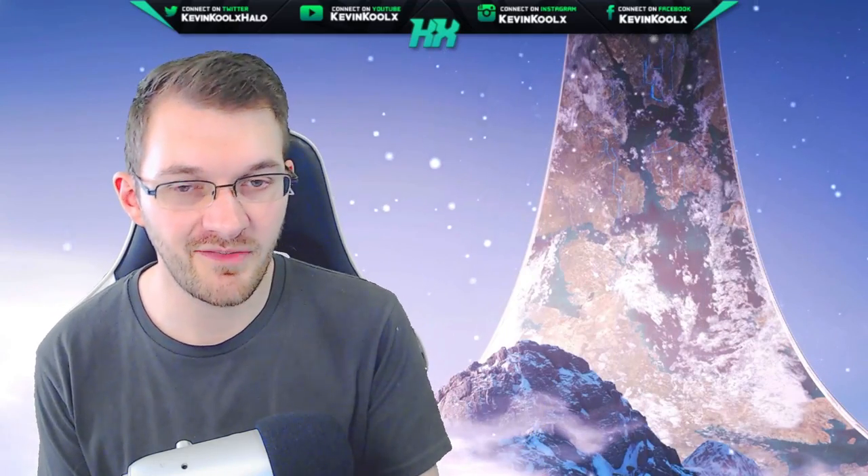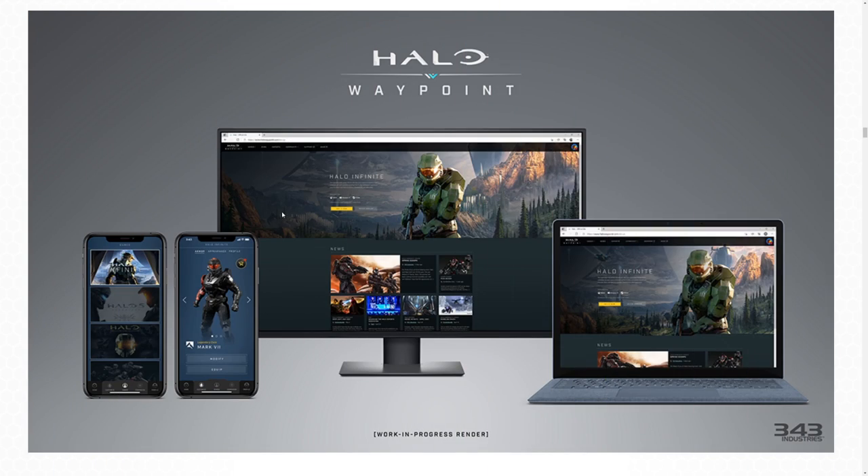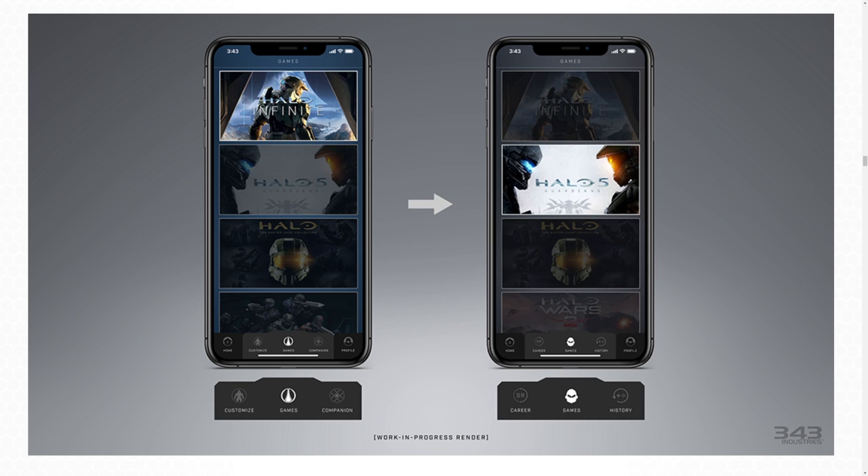The blog update goes into how Halo Waypoint plays into the experience of Halo Infinite. There will be a console version as well as mobile and PC versions. Within the app, you'll be able to customize your Spartan — changing the helmet, shoulders, and armor core. You can also keep track of your seasonal progress, challenge progress, and battle pass progress, and hop between games to manage characters and check stats.